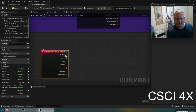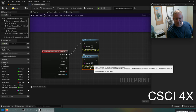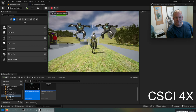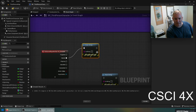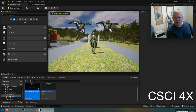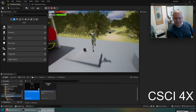With triggered, started, and ongoing nodes connected to print strings — T for triggered, S for started, O for ongoing — testing shows you get one S on press and then T's keep activating every frame. There is no O, so ongoing isn't firing. Canceled and completed are also tested: completed fires when you let go, canceled does not fire.